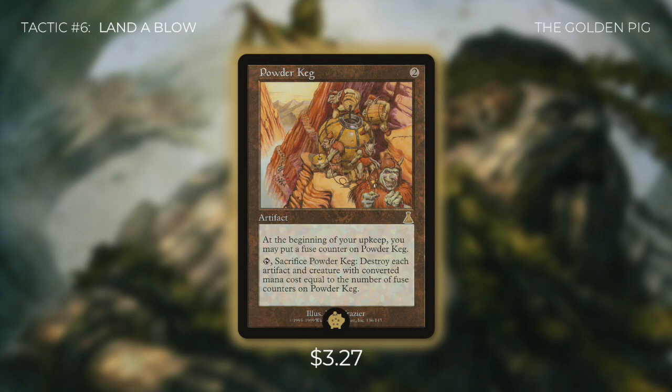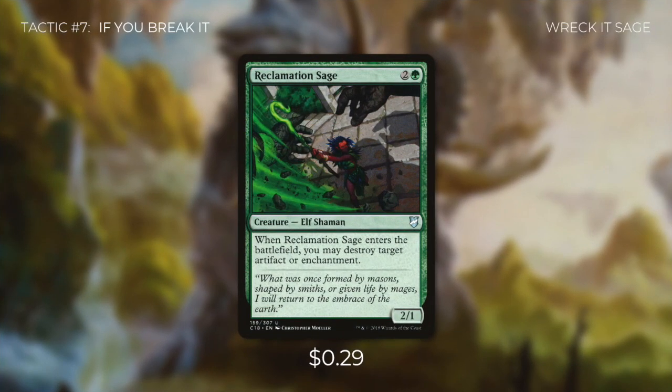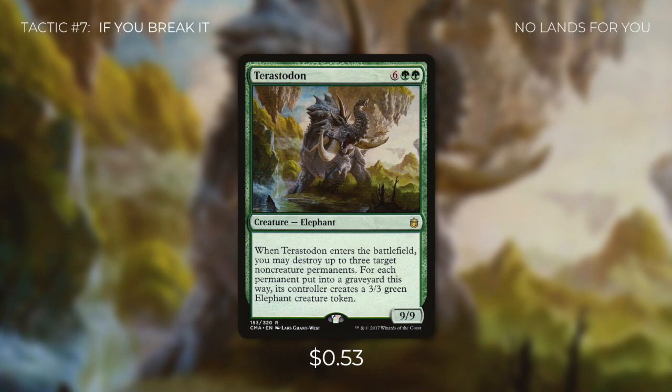Tactic number seven: If You Break It. First up there's Reclamation Sage — when it enters the battlefield, we destroy target artifact or enchantment. It's a fantastic effect on a body, and with our commander we can pump it if needed. Then there's Terastodon, a 9/9 that when it enters the battlefield lets us destroy up to three target non-creature permanents; for each permanent destroyed, its controller creates a 3/3 green elephant token. For this deck's purposes this card essentially reads 'destroy three target lands,' and we can ramp fast enough to cast it as early as turn four, potentially knocking one opponent completely out of the game.